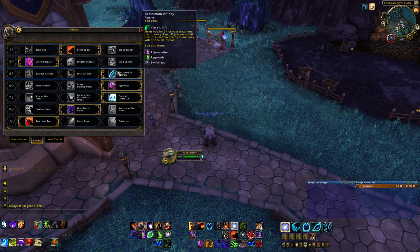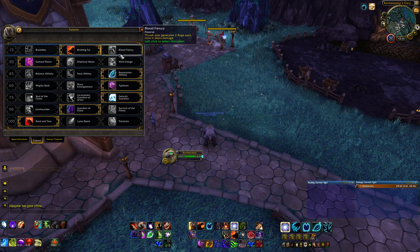At level 45, we've got our three Affinities. I like to default to Restoration Affinity because it gives you Ysera's Gift, which is a passive heal that will heal you first until you're full and then might heal someone else. The active abilities in this tier aren't very useful in general — Swift Mend is only usable if you're not tanking, since it will take you out of Bear form and you'll probably die. The passive heal is really nice, which is why I recommend this.